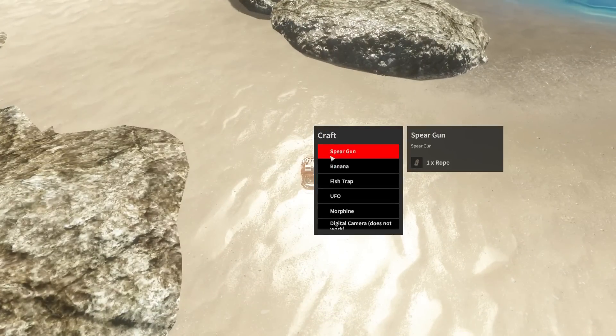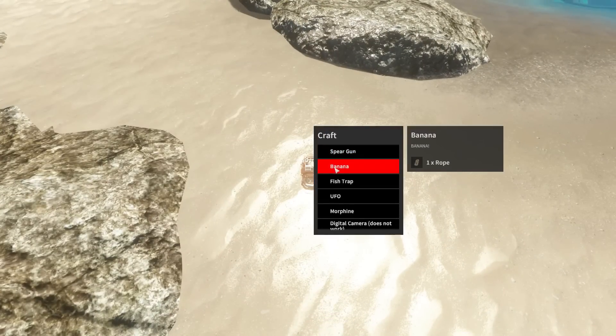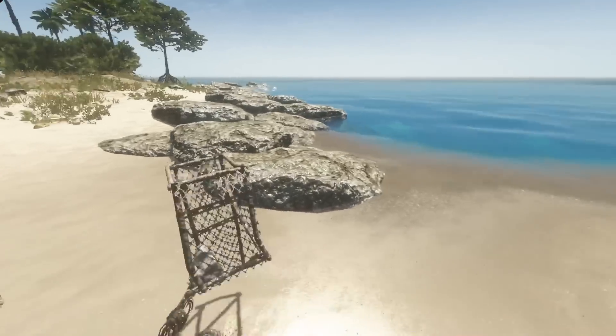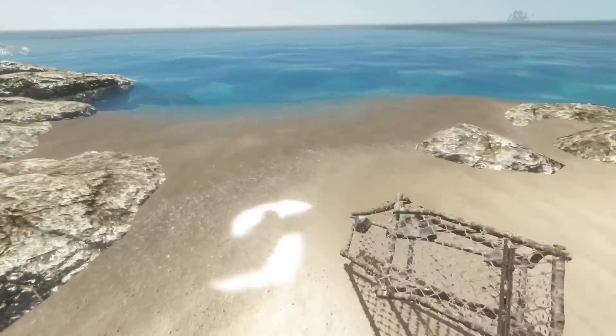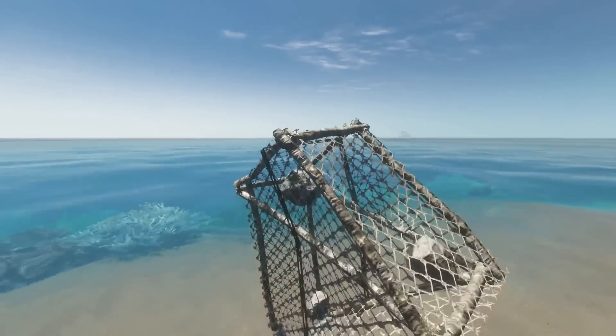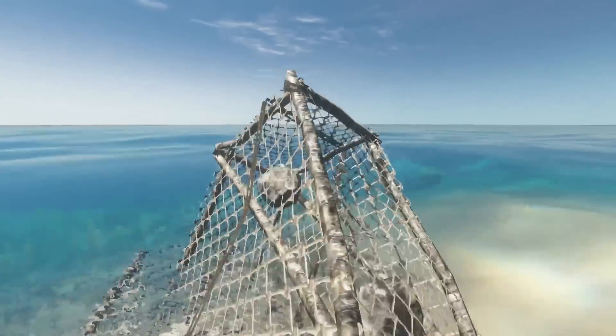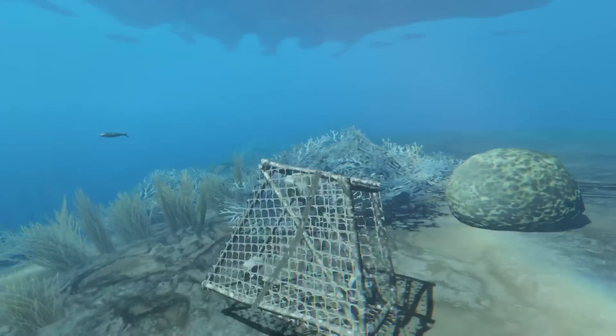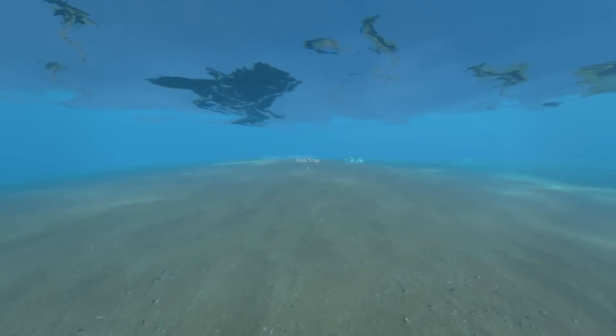We're going to keep the spear gun for last, because obviously it's probably the biggest one for a lot of people - well, that and the UFO. Fish trap - I have no idea what this thing is, it's a fish trap, so there is going to be some sort of trapping implemented in the game. I don't even know if this works yet. We're going to put this out here for a little bit and see if we can trap a fish. That'd be really, really cool.